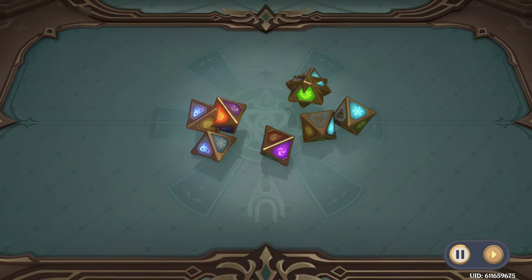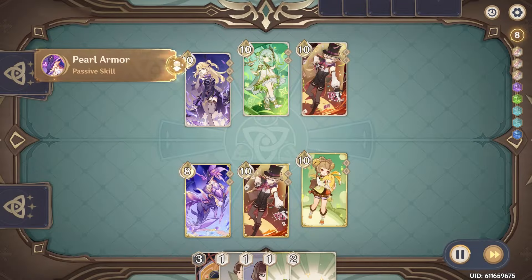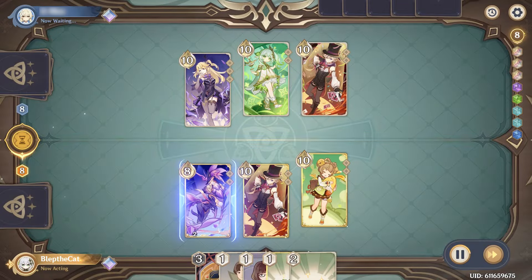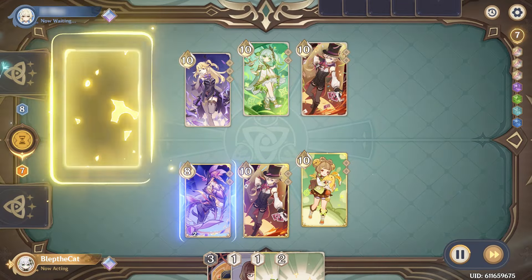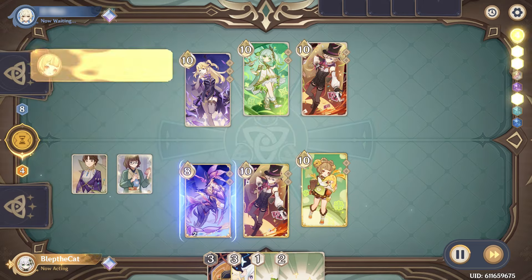As expected, similar openings from both sides. We have Fischl, and we are going to start on Yau Yau. Getting that summon down provides about as much value as Fischl's does defensively with that heal. Let's see what we get off of this Dunyuzad — hoping for a Liban, but instead get a Paimon.